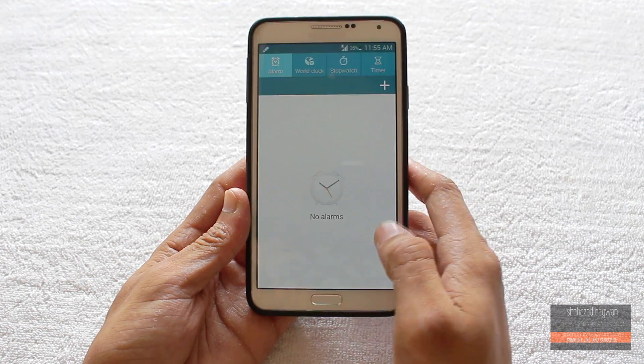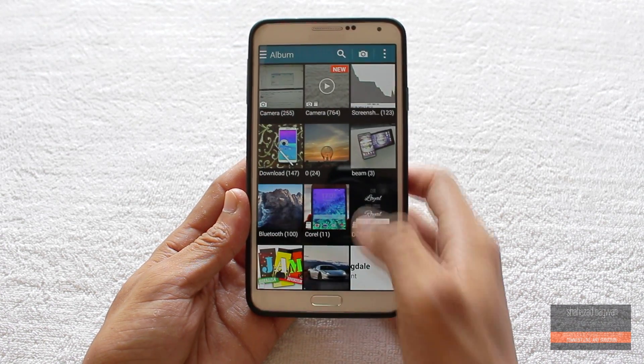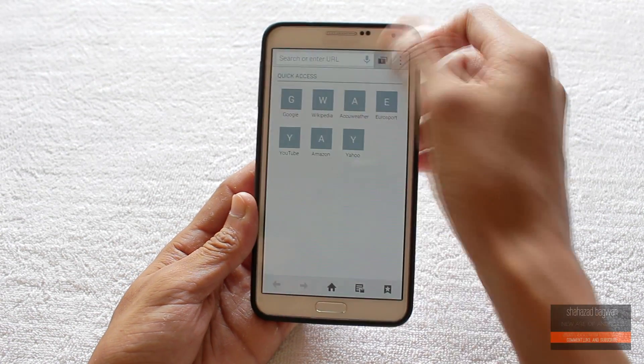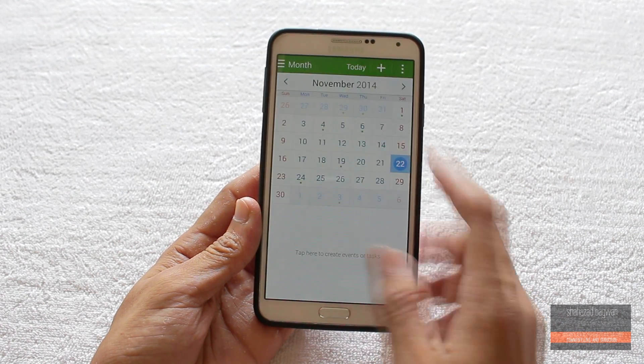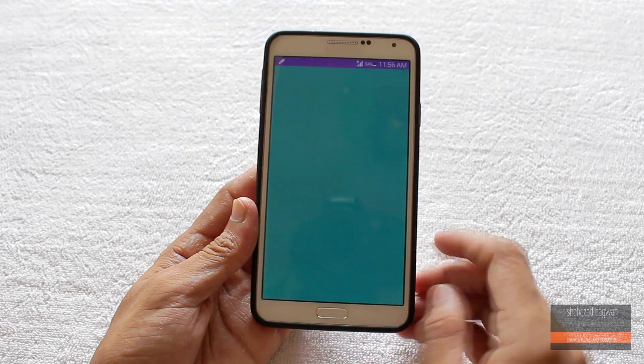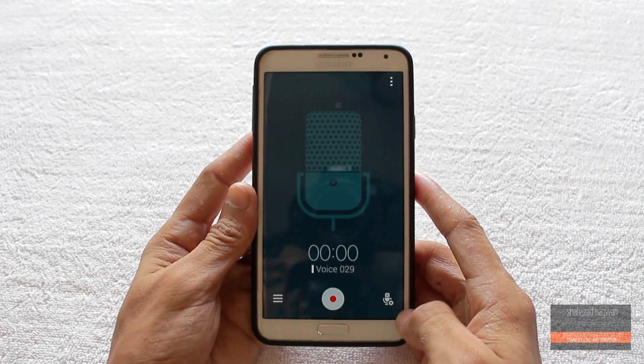Here is the new calculator, clock, and gallery — again from the Note 4 — along with a new browser, memo app, My Files, new S Planner, and S Voice. You also get the new video player and voice recorder.